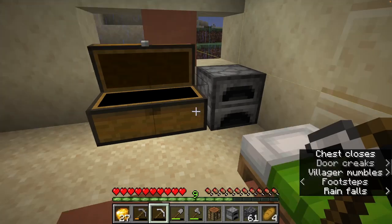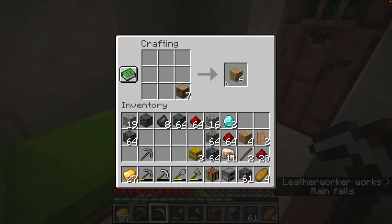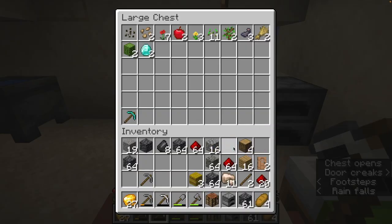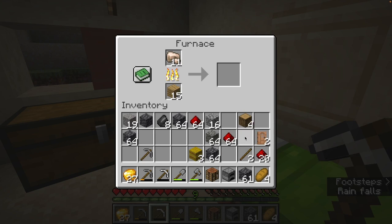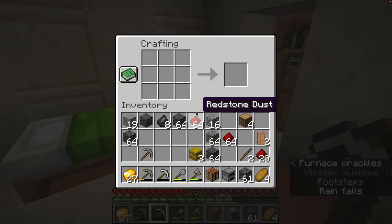I need to cook this iron. Let's just do this — 11, 12, I don't know, 14. It's fine. There's a bunch of trees out there. Let's drop our diamonds in here. There's our pickaxe. That's fine. We're going to cook this up here. Redstone dust. We're going to need to cook this gold. So let's make another...